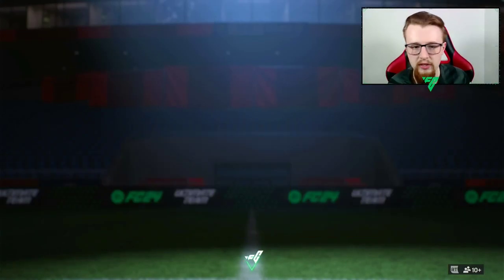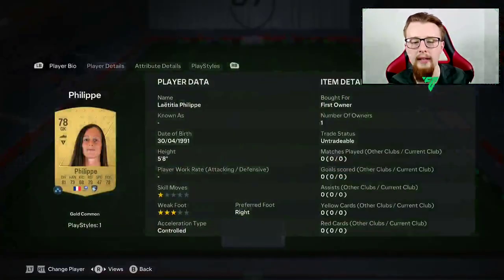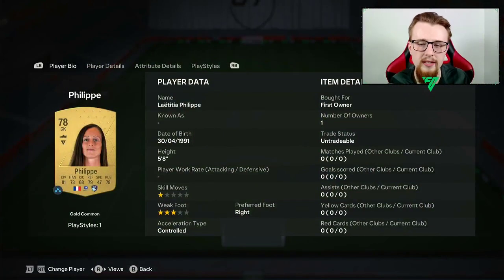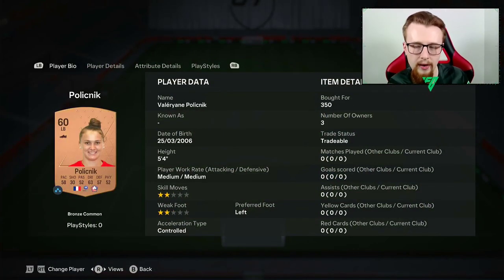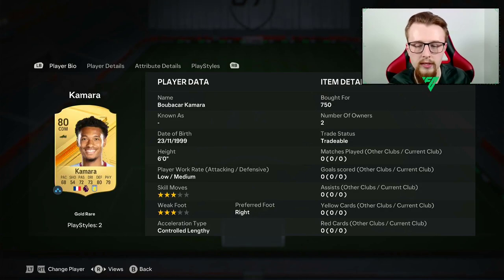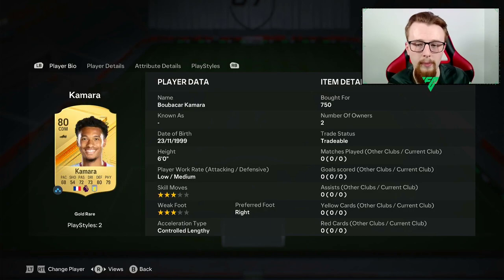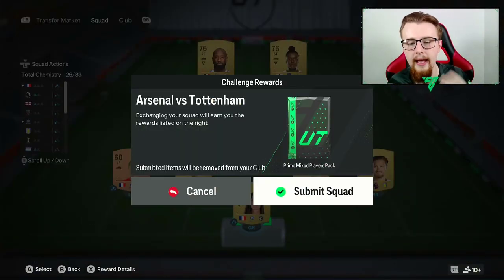In total we've spent about two and a half to nearly three thousand coins so far, which isn't too bad. Then the Arsenal one cost a little bit more - we had to go and buy a few gold cards. We are well above the rating requirement; it's just because of chemistry and what I had in the club. We bought Mighty Cash for about a thousand coins, then another bit, so that's 1,400 coins. We also bought Kamara and quite a lot of players - this one probably cost about three thousand coins.